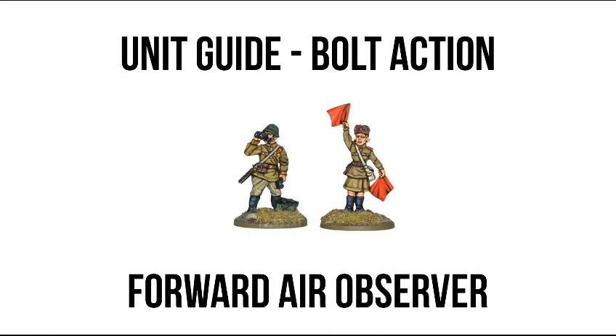Once pinning is worked out, you roll on the warplane-type chart. On a one or two, you get a Strafing Fighter — something like a Spitfire coming in with its machine guns. With this, the original target takes one additional pin on top of whatever pins you rolled earlier. Infantry, artillery, and soft-skin vehicles are going to suffer 2D6 hits with a plus-two penetration value, with infantry and artillery having the ability to go down to halve the incoming hits — same as with a high explosive shell, although you have to declare this before the dice are rolled. Any armored targets count as being hit on their top armor.